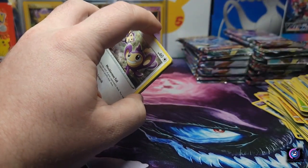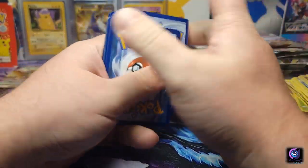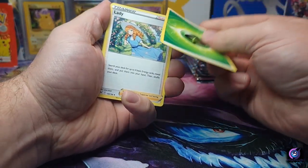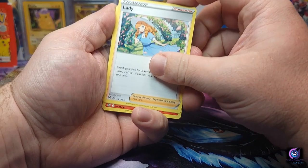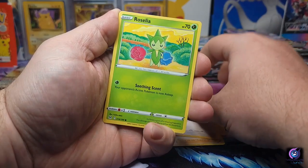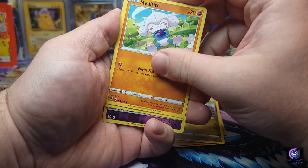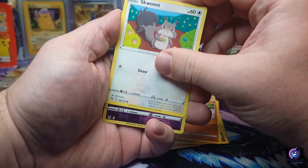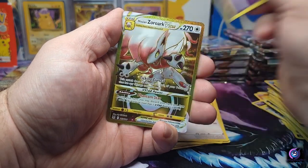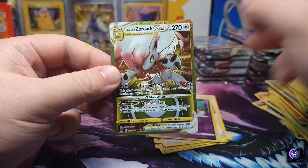Or the Aerodactyl. Giratina is one of my favorite legendaries and Aerodactyl is just Gen 1 nostalgia. Lampert, Aipom, Azurill, Goomy, Meditite, Squalvet — we got a Mawile. Another V-Star gold — we got a Zoroark V-Star gold! Two golds already.